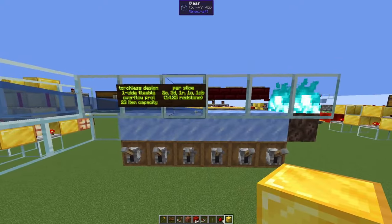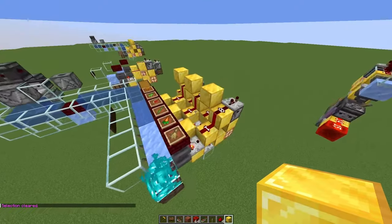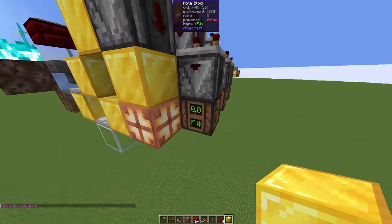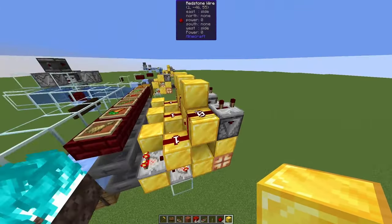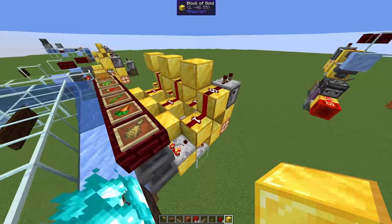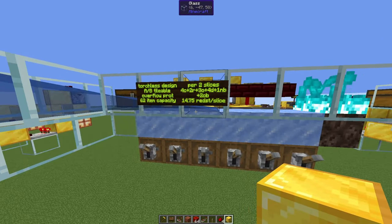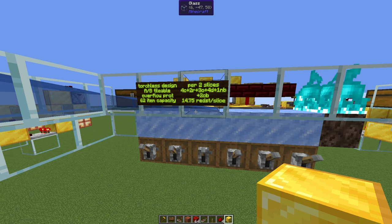The AB tileable design is hardly more expensive — just one extra node block and a few more building blocks. With 62-item capacity, it comes out at 14.75 redstone per slice.